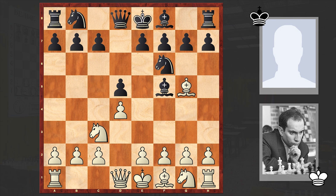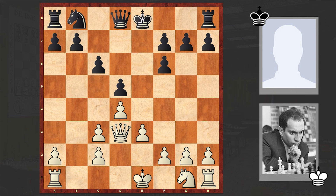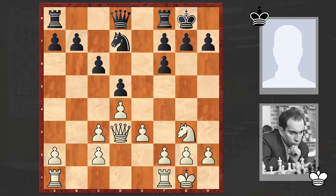Bxf6 was played. Kurt Richter loved to play f3 preparing e4, but in our game Tal went for an exchange on f6. Then e3, Bb4, Bd3 — and here we first see an exchange on d3 and then on c3. So early on, too many minor pieces are exchanged. This Richter-Veresov Attack, or just Veresov Opening, is not an ambitious one and from the opening you can't gain much.